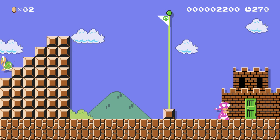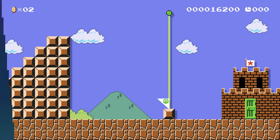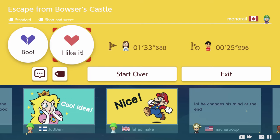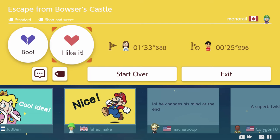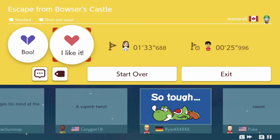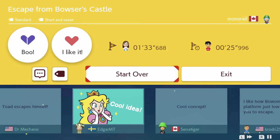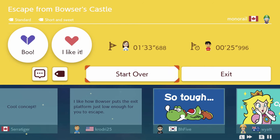That brings me out here at this little door, so I'm gonna go through the door. Oh, I just came out of the castle at the end and it looks like 1-1. That's cute. Let's go back into the castle again. That was cute. I wasn't good at the level, but I like it. Changes direction at the end - a superb twist. Toad escapes himself. Cool idea, cool concept. Like you had to watch the exit platform just slow enough for you to escape.